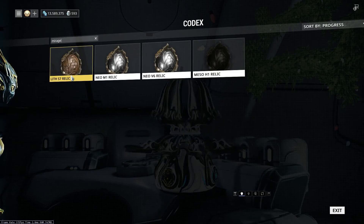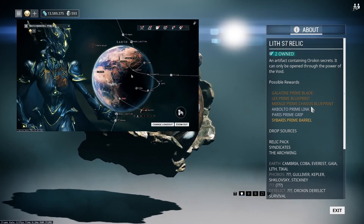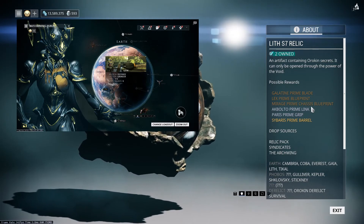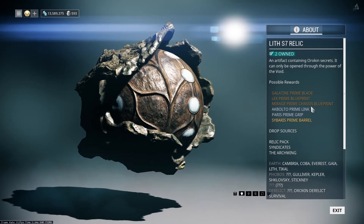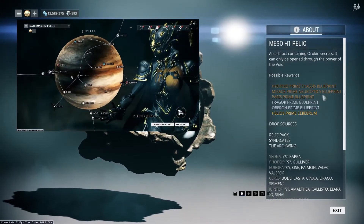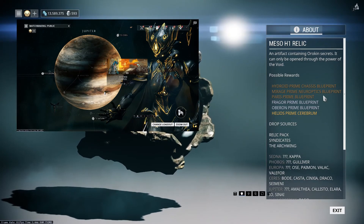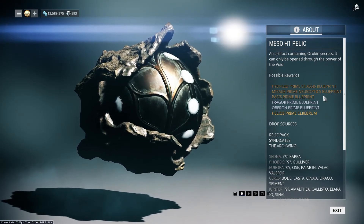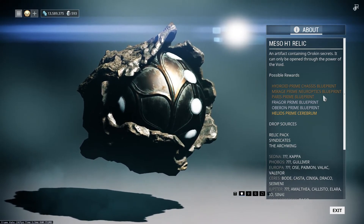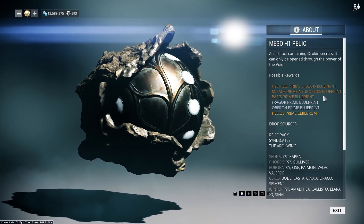I got the Lith S7 relic that drops the chassis from the Lith defense mission. It's really no surprise — this place has a really high drop chance for relics and it's on Earth, so pretty much everyone should be able to farm here, even newer players. The next part is going to be the Mezzo H1 relic and this one drops the Neuroptics. I liked to farm this at the Io spot — Io on Jupiter — which is also a defense mission with Corpus. It's a fairly easy mission, pretty fun to do, and there are a lot of groups there.